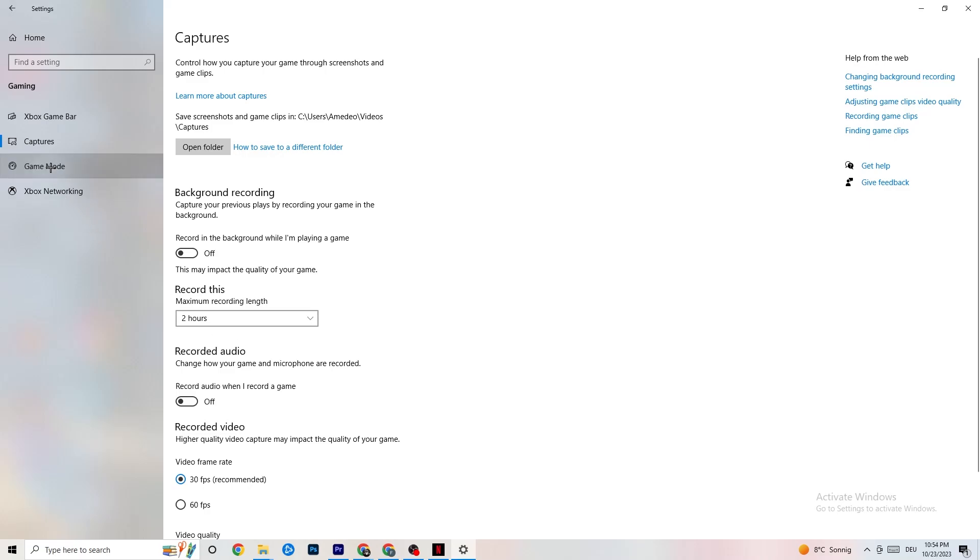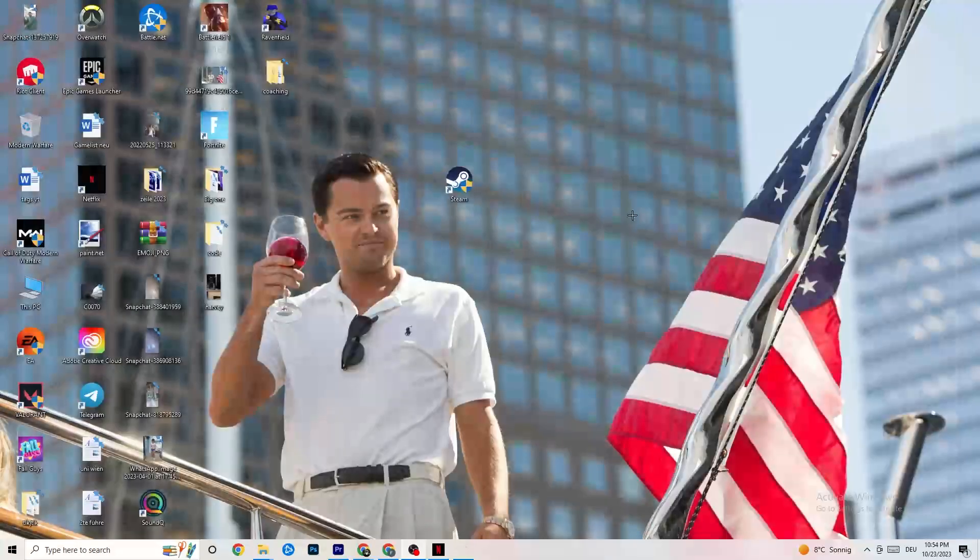Next, click on Game Mode. This is tricky — I can't generalize whether to turn it on or off since it's different for every PC. Just try it both ways and check which runs better for you. Once finished, exit Settings.